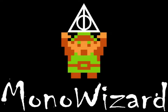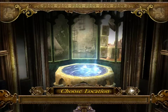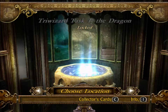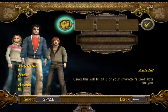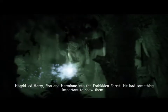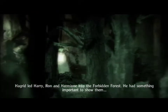He's MAD! What sort of person beefs this stuff up? And now, it's time for the Forbidden Forest. The first task is still locked, of course. Now we'll be using Ron, so he can look good for once. I know I give him a hard time. Hagrid led Harry, Ron, and Hermione into the Forbidden Forest. He had something important to show them.